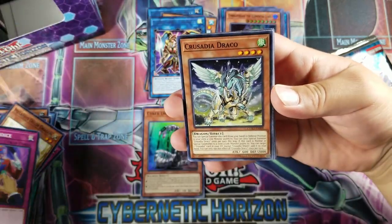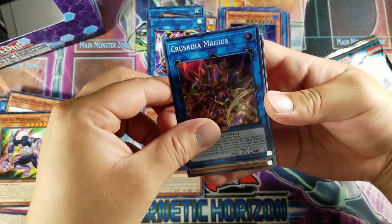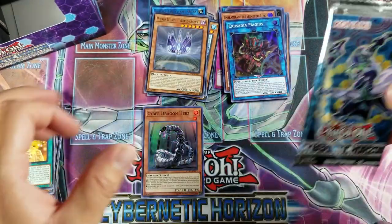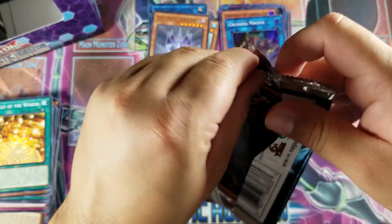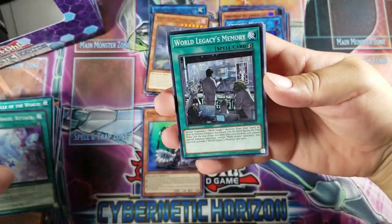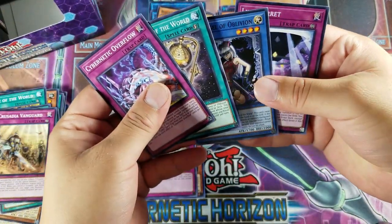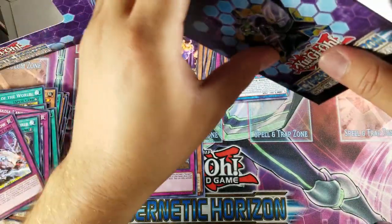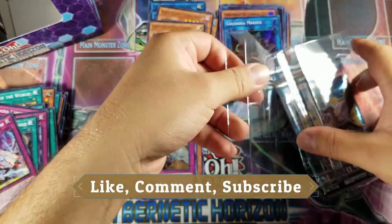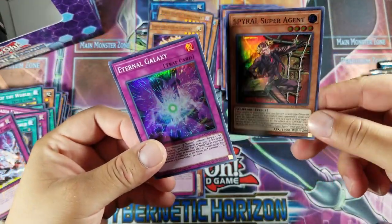We got a Dealer's Choice, Crusadia Draco, Metaphys Ascension, Moonsault, and a Crusadia Magus for super again. World Legacy World Crown for a rare. Beast Magic Attack — look at Legacy's Memory, Vanguard, and a Danger Zone for another Ultra. Incantation Candle for a rare. Got an Eternal Galaxy and a Super Spiral Agent again.